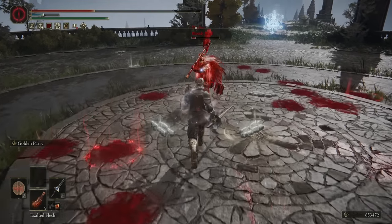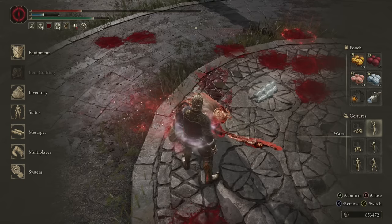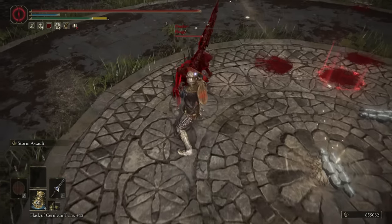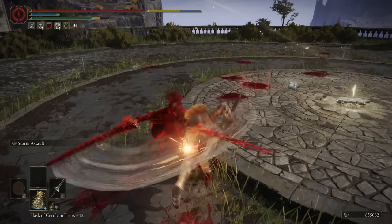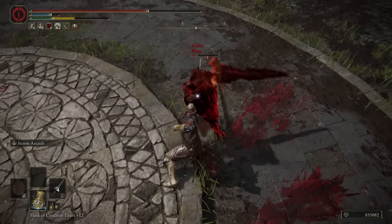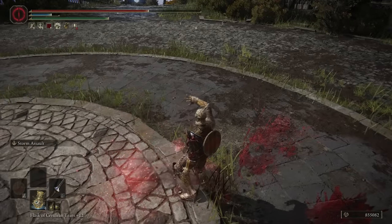Now, pros of the weapon: of course you do have the forward momentum side of things. It's great at chasing people down and it has a good amount of reach, so you can do a good amount of work hitting people and getting a roll catch while they're trying to run away from you. On top of that, the running R2 is very good for that because it is a multi-hit attack and it has surprisingly decent tracking.